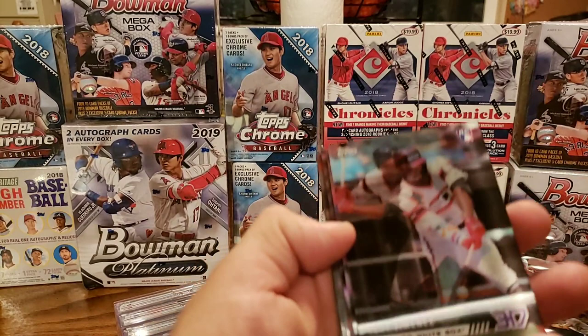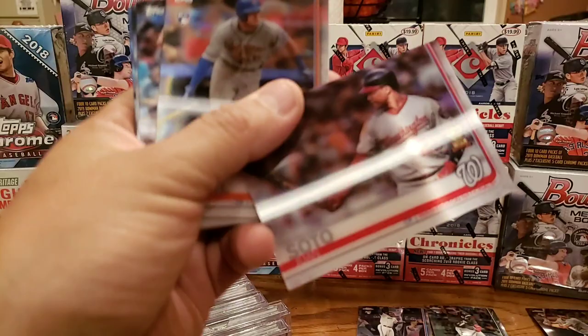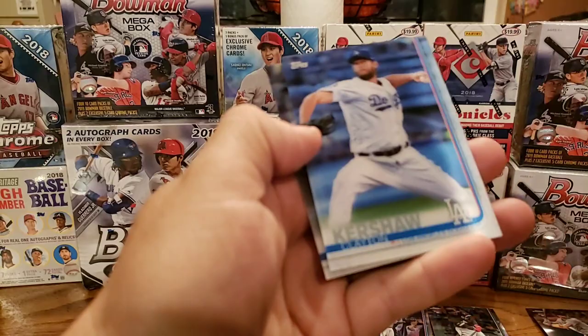Eloy Jimenez — there you go. We still have the Latin America Guerrero Jr. Dakota Hudson rookie — that's a nice one. Juan Soto, All-Star rookie — he was awesome in the World Series, I gotta say. Jeff McNeil rookie. J.D. Martinez, Manny Machado, Clayton Kershaw, and Aaron Judge.